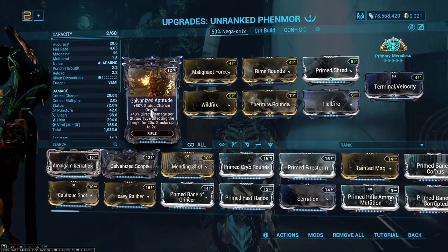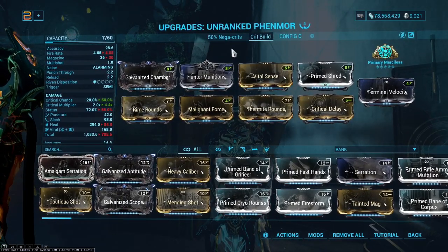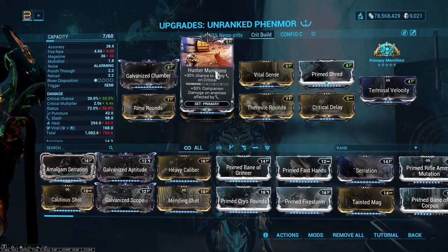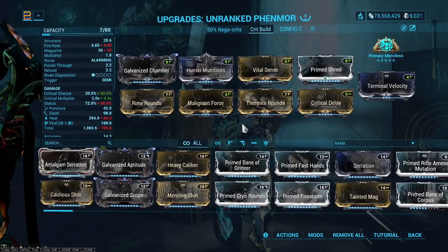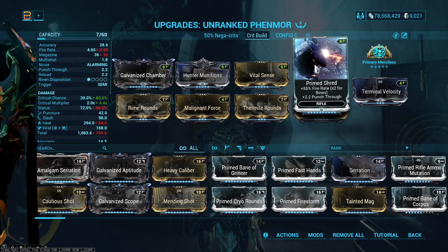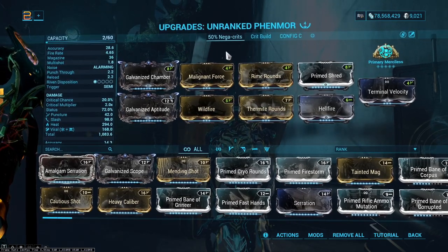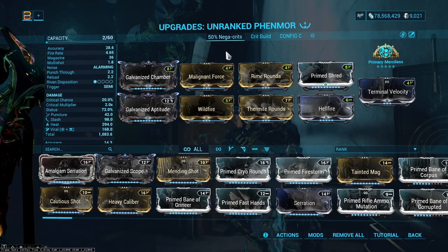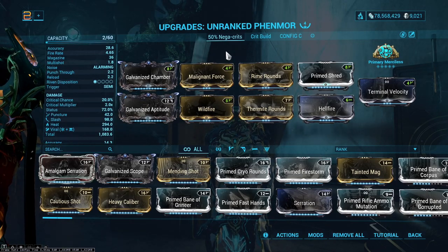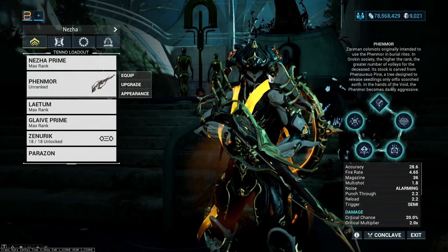You may wonder why I didn't Forma for Galvanized Aptitude — that's because the crit build also exists, and it doesn't use that polarity. I just wanted the Forma layout clean. The crit build looks pretty basic: Critical Delay, Vital Sense, Hunter Munitions, the usual elemental combo of Viral and Heat, Galvanized Chamber, Prime Shred for the punch through and fire rate — all good stuff. The builds aren't that different; this is basically the same build but with Wildfire and Aptitude instead of the crit mods, though it significantly changes how the gun plays since it's essentially anti-crit.